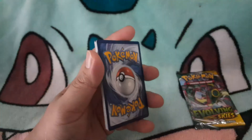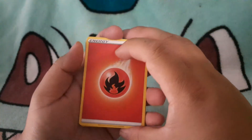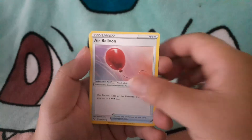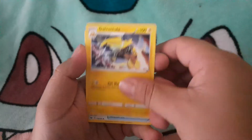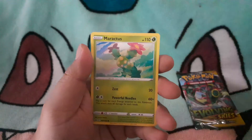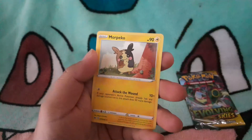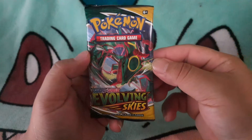Cold card. Fire energy. Quick Ball. Alright, so Evolving Skies.